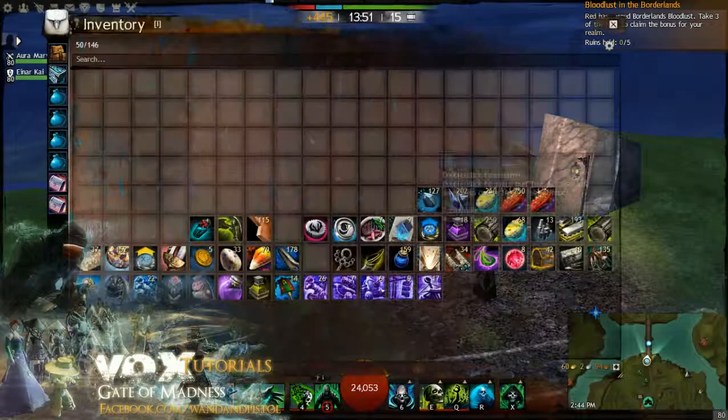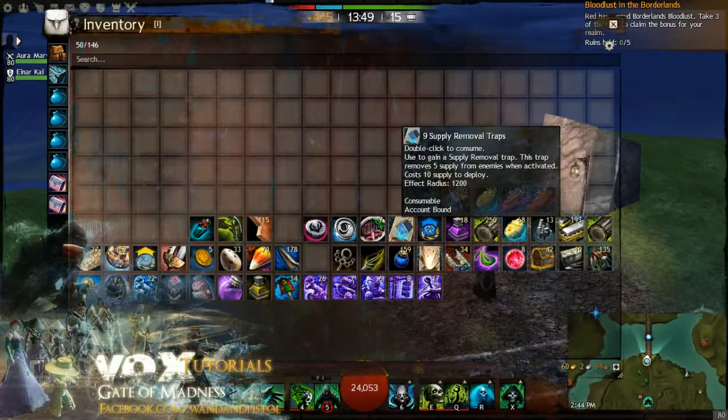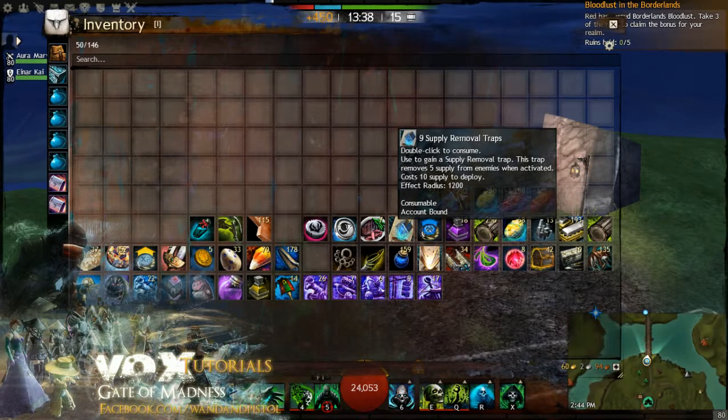You have to have it in your inventory — it's an item. Right there: Supply Removal Trap. It requires 5 supply and has 1,200 range. It doesn't say anything about the cap, but I think the wiki said up to 20 people. Most World vs. World stuff is 50, so it could be up to 50.